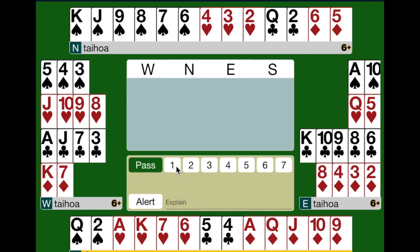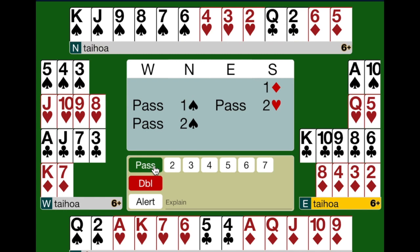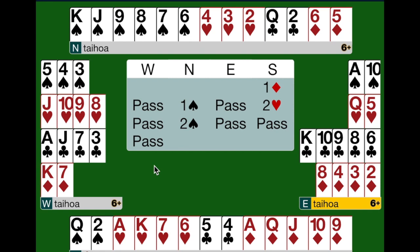Here's the bidding in action. In this auction, the bidding can stop in 2 spades, even though there's been a reverse, and 2 spades is going to be a good place to land. Often, however, you'll be weak and you won't be able to show a long suit at the 2 level. This is where the Levensole bid comes in.